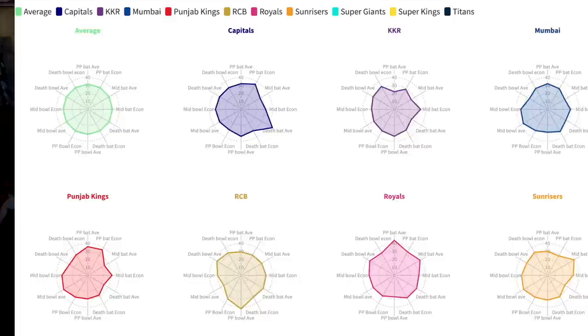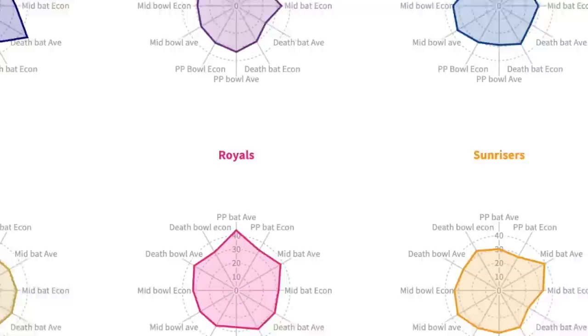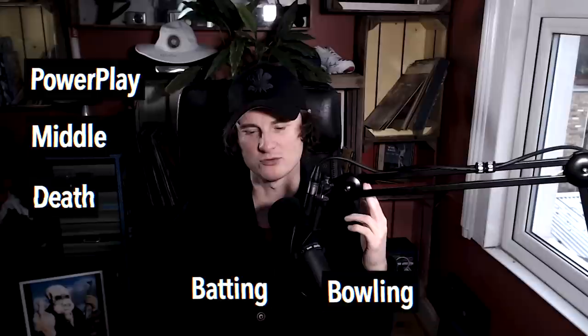During the World Cup I started showing team maps to better explain what teams actually do on the field. It's something I first worked on ages ago when someone at the last minute asked me to do a bunch of PSL work and I didn't really understand what the teams were about. So I devised this plan so I could instantly work out where a team was good and not good. Now look at the six different sections of the game: power play, middle, and death — split by batting and bowling.